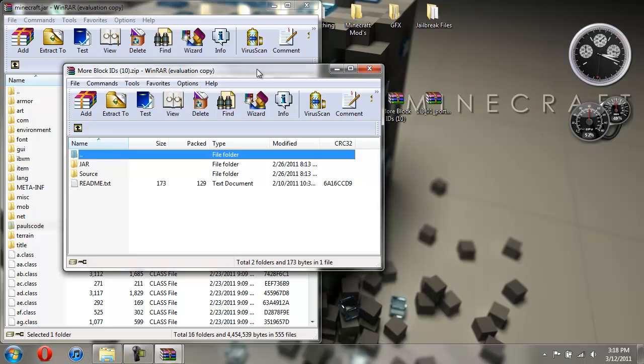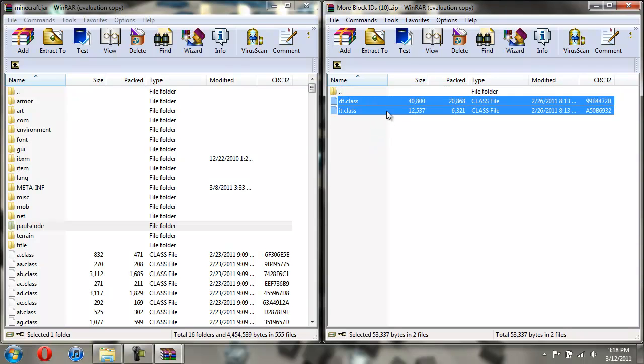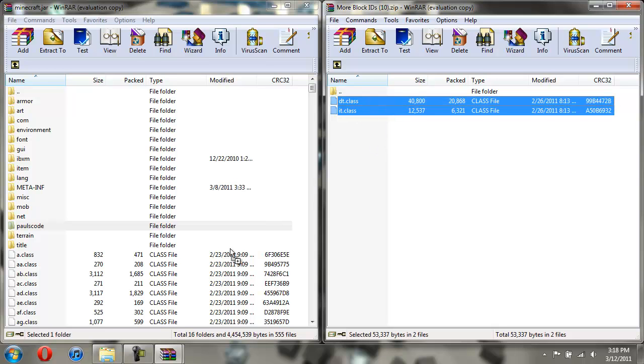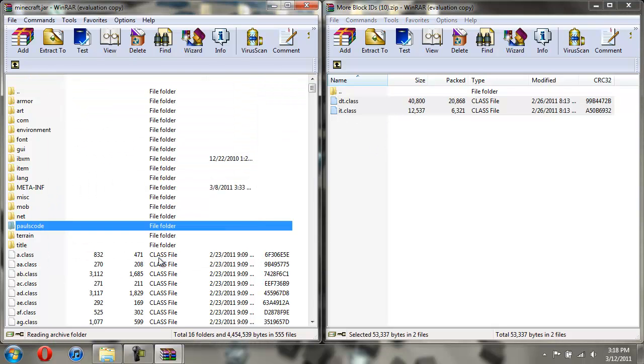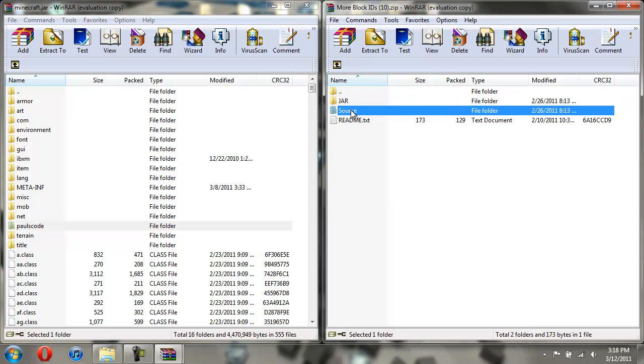Now open up More Block IDs. The source folder — you don't need to worry about that. Just open up the jar, copy these two classes, and drag them over here and hit OK. The source folder you don't need to install into anything. So now you're done with More Block IDs.